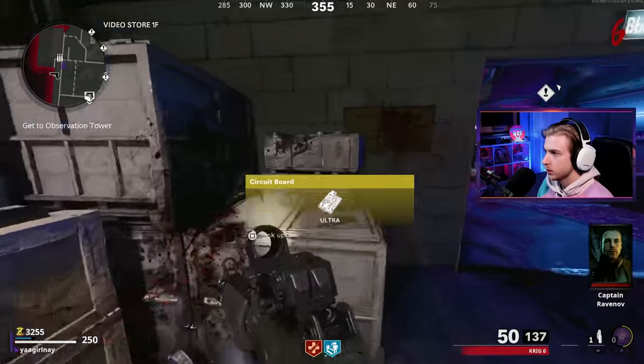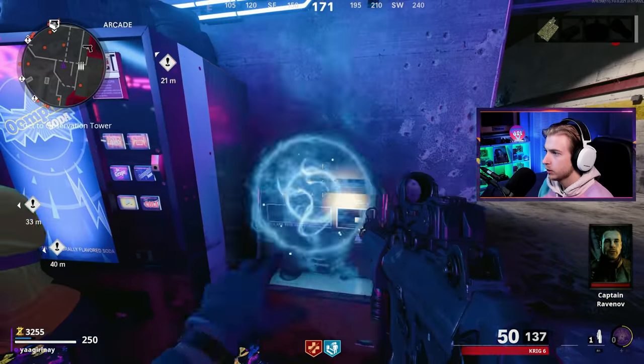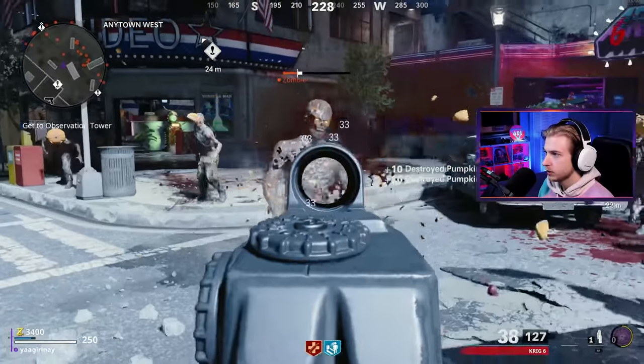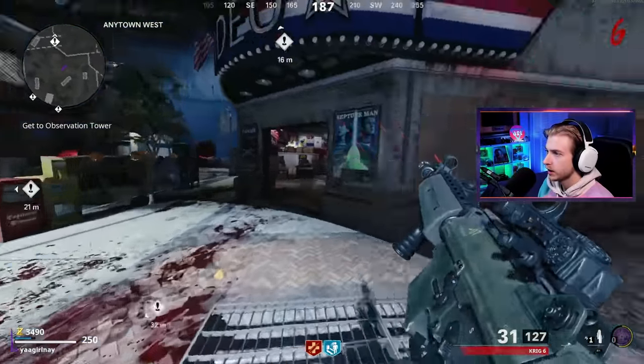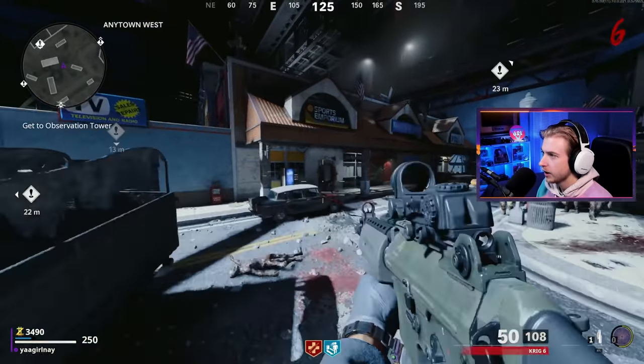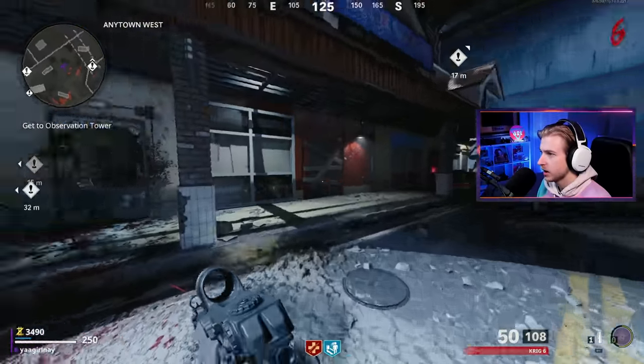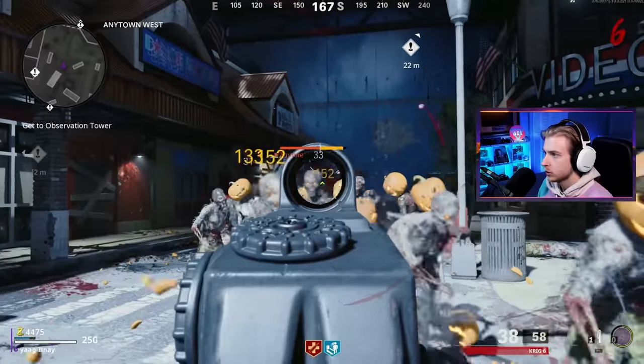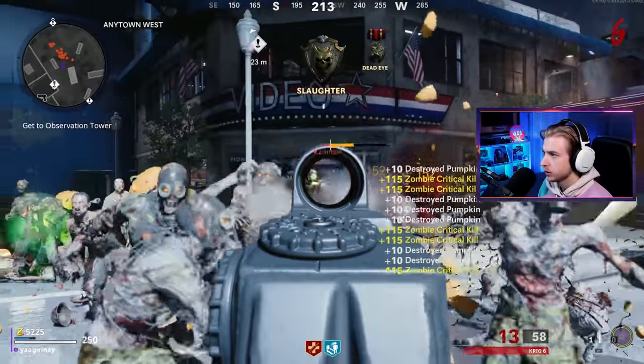Grab this loose change, grab the part, get the coin even though we're probably not going to use it. We actually don't have that many points, so let's try to get a few kills here. I want to be able to open the door and go get Deadshot. What I find really annoying about the aim assist is that when I aim in, it just locks to their chest, which is kind of annoying. Let's try to knock out some crits while we're also getting points.